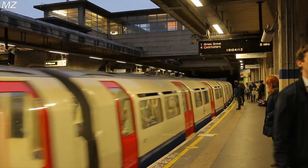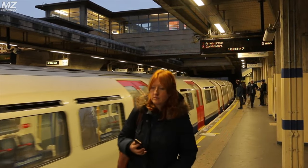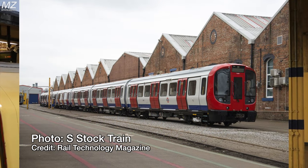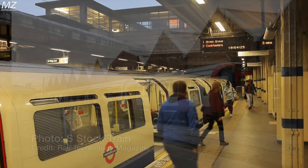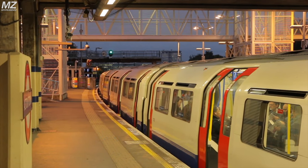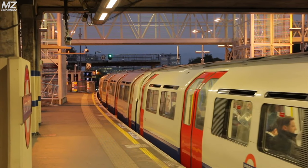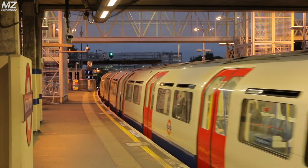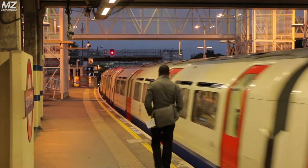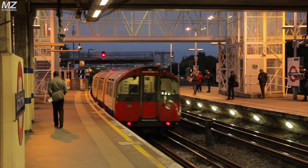The S stock, constructed between 2008 and 2017, is the newest train in the London Underground system. Three variations were created: the S7, S7 plus 1, and S8 stock. The District Line uses the S7 stock. These variations have minimal differences — the S7 plus 1 and S8 have an extra car, and the S8 has a different seating arrangement. These trains have major improvements over the C and D stock, such as air conditioning, the possibility of ATO operation, and regenerative brakes.